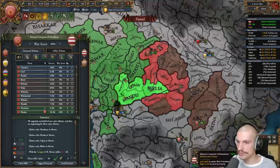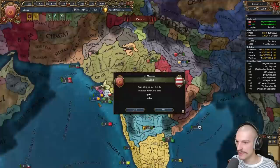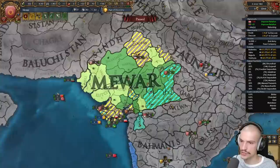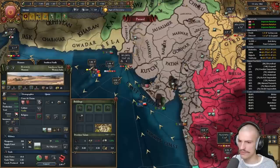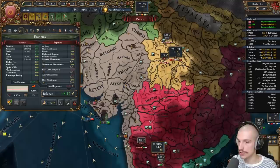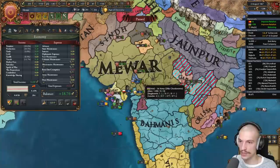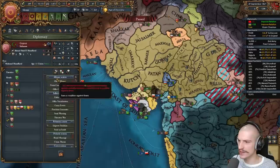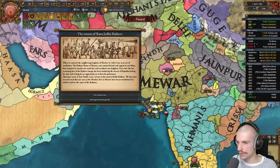We can take a mission — conquer Malwa — getting cap discount, discipline, and more permanent claims. A great power nearby is almost 400 dev — I feel so small. I'm trying to vassalize more nations rather than fight them outright, since that saves time. We're making really nice money here, surprisingly. Income is looking pretty good for 1467. The only problem is manpower from all this warfare.